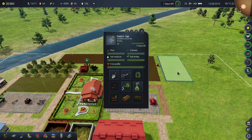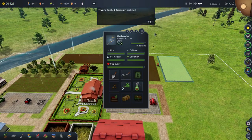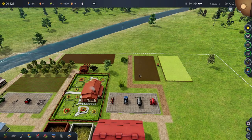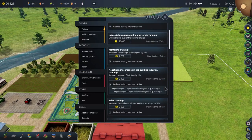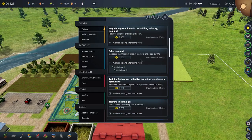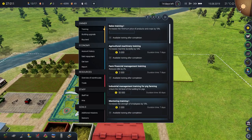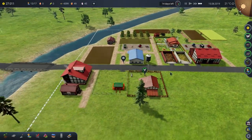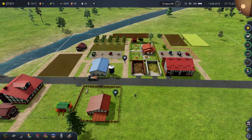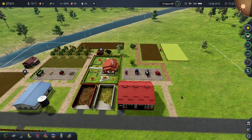We'll renovate the tractor after we get these cereal oat crops in. Bank training is done — I can now do banking. This is something that would be really useful, and I'm going to pop for it. Selling my crops will bring in more — that includes eggs and milk. We want to do that.